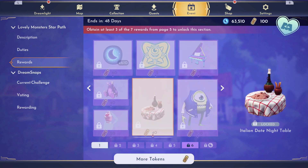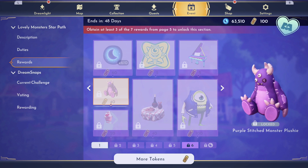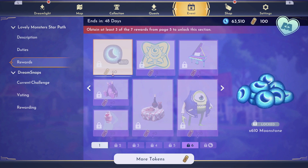On page 6, you have Italian Date Night, the purple stitched monster plushie, a crisscross your heart top, and 610 Moonstones.